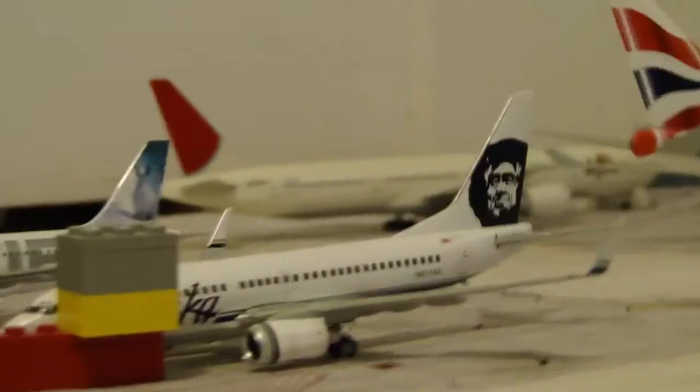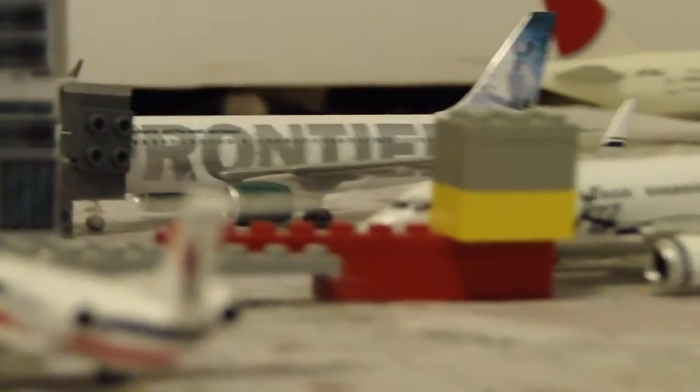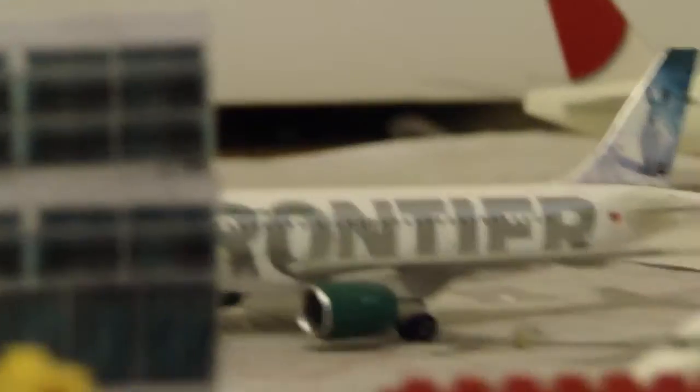After that we have an Alaska Airlines 737-700 heading out to Seattle-Tacoma. I really like the livery — I don't care much for Alaska Airlines but I know they are a very good airline. After that, a Frontier Airbus A319 heading down to Punta Cana, operated by Frontier for Apple Vacations. And then we have a US Airways A330.